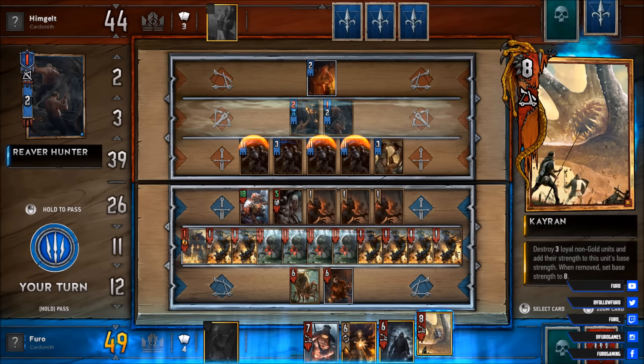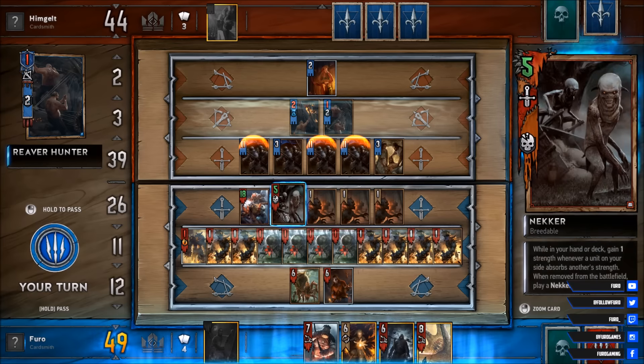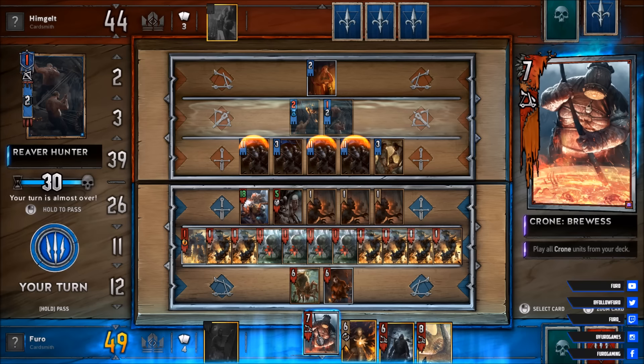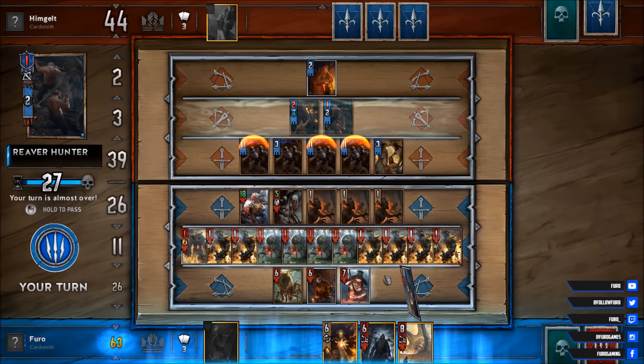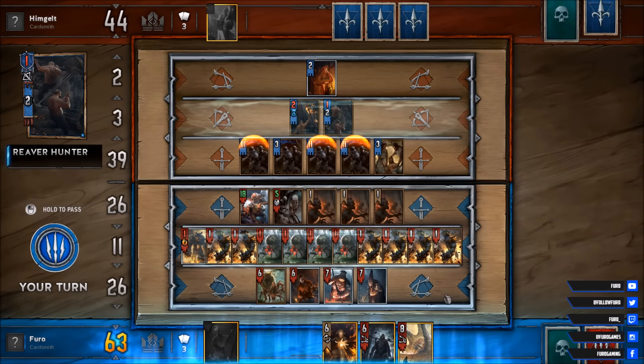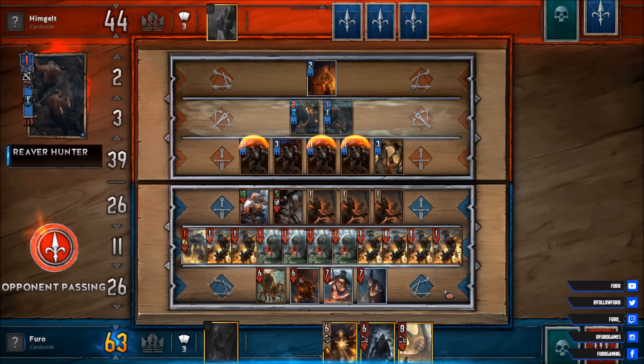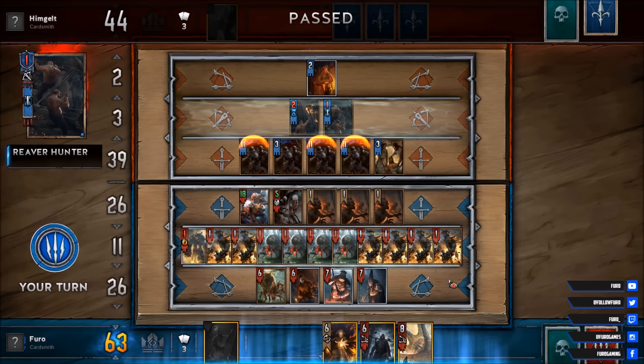If we play the Chiron now, it is not too great. We really want to keep that for later. Especially we should keep one of the Neekers here on the board. So let's go for the Crone — another 14 points. He is finally passing. We win the first round.